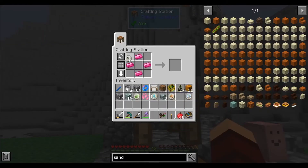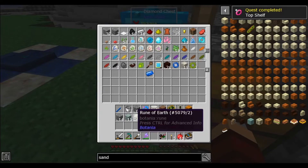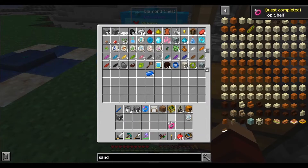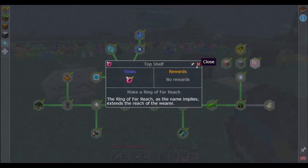Let's throw this guy in here — boom, there we go. I don't know how much I'm going to use this ring, to be dead honest. I really don't feel that I need it a ton, but whatever. Let's look here real quick — there's no reward for that.